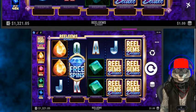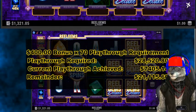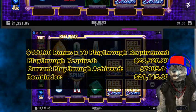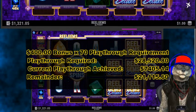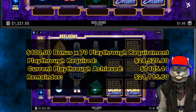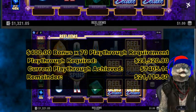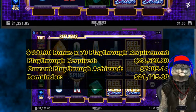Just a quick word on the bonuses before we begin. They do come with a play-through requirement — this casino asks for a 70x play-through requirement. They are completely voluntary; you can choose to accept them or not. The initial $400 bonus plus some additional loyalty bonuses I've accepted along the way gives me a total play-through requirement of $28,520.80. We have achieved $74,105 of it and still have another $21,115 to go, so we're roughly about a third of the way through it.